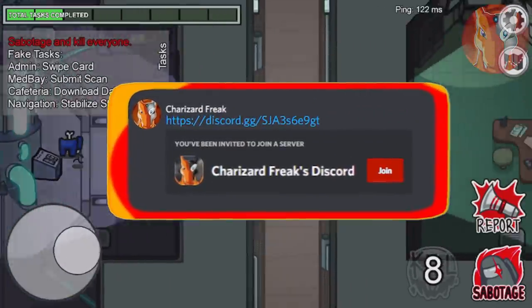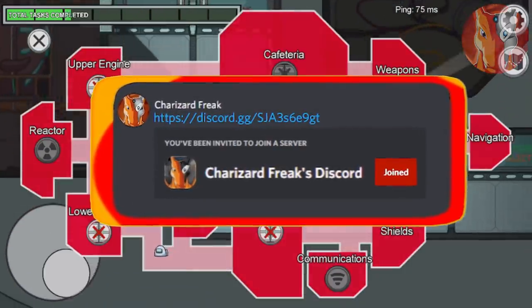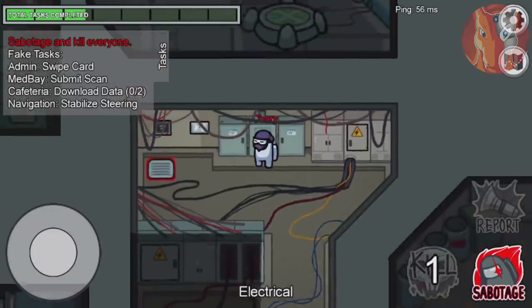Secret number 4 — if you were paying attention to the images in the trailer, you can see a special color we've never seen before in the game. It looks sort of like blue and green mixed together. This could be one of the brand new colors being added in this update. Let me know down in the comments what color you think it is and whether you like it or hate it.